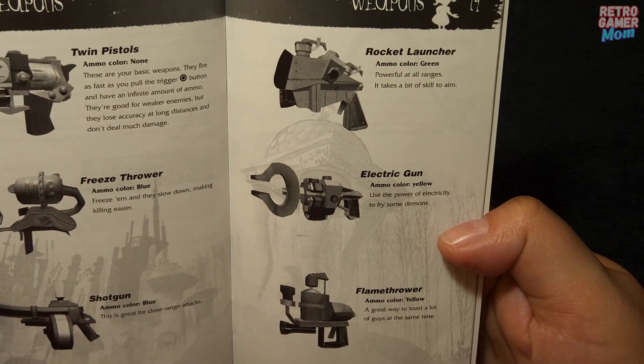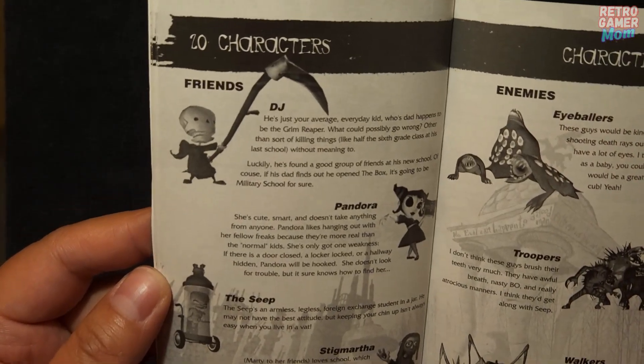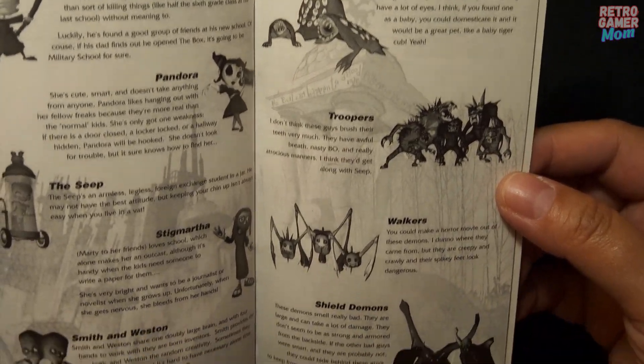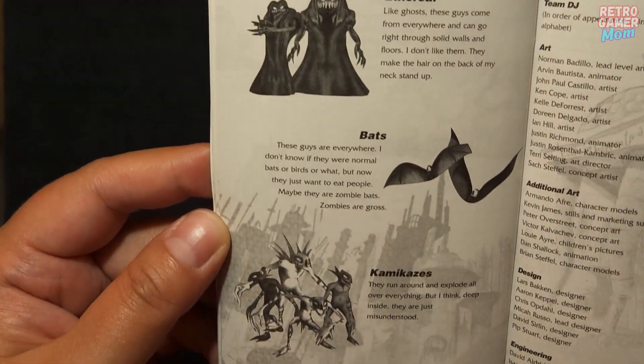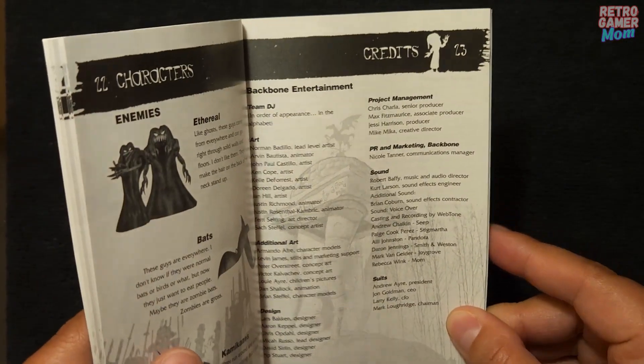Different weapons such as twin pistols, electric gun, and flamethrowers. Different characters in the game — characters that are your friends and characters that are your enemies — even more enemies such as bats and rushers, and the credits.